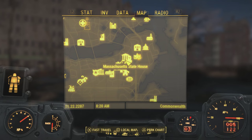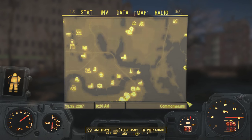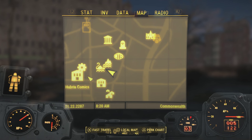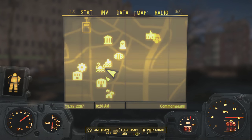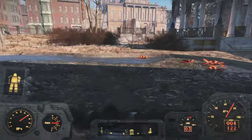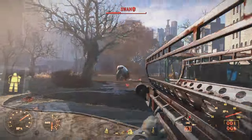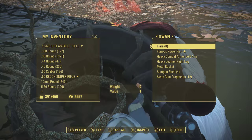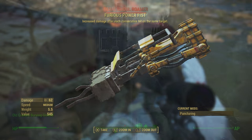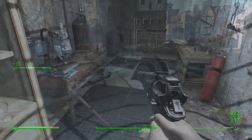For the next weapon, we're looking for the Furious Power Fist. This one is fairly easy and less of a hassle to obtain. Come to Swan's Pond on the map, and upon arrival you'll see a behemoth's head sticking out of the ground. Shoot it to trigger the behemoth known as Swan to spawn, or just wait around and he'll come up and fight you anyway. Upon killing Swan, he'll drop the legendary rare weapon known as the Furious Power Fist — a simple one to get, and a great pick if you're a fan of melee weapons in Fallout 4.